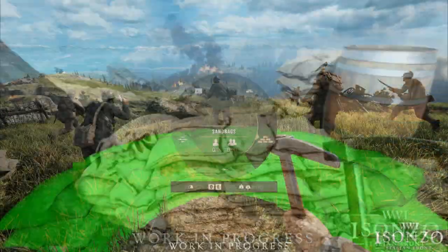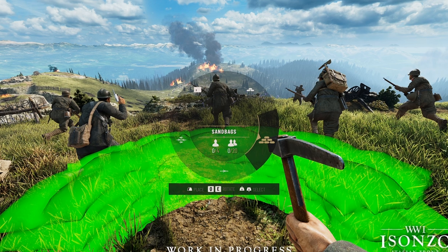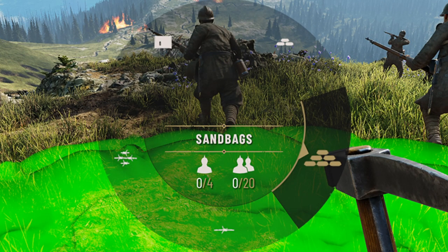Here we have a closer look at the UI and exactly what we're going to be able to build with this menu. Our options seem to be big sandbags, little sandbags, big barbed wire, little barbed wire, and then finally a sniper shield.